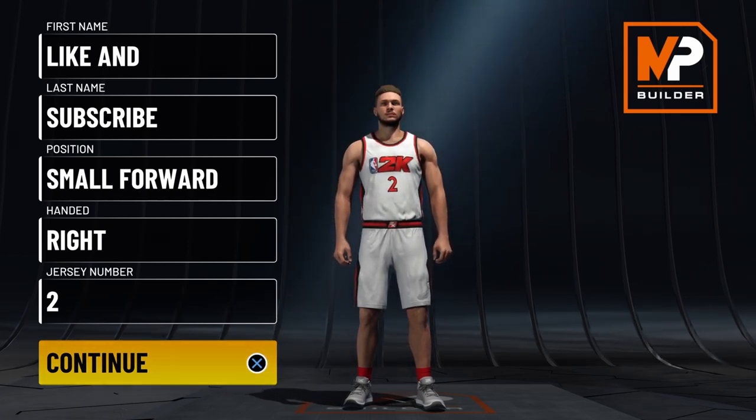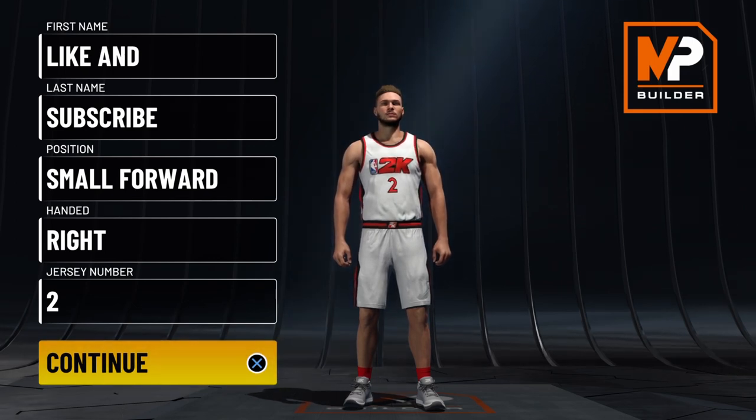First things first, you want to set your position to small forward. Pick whichever hand you prefer on whatever number you prefer. Now let's get right into the pie chart that we'll be using for this video today.